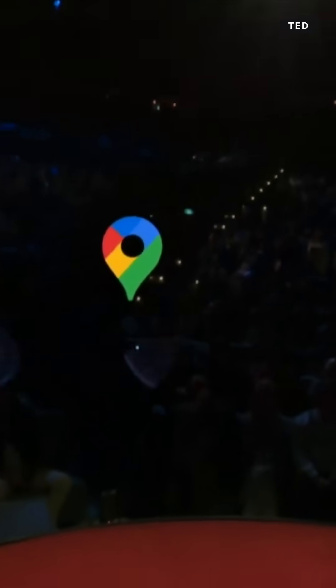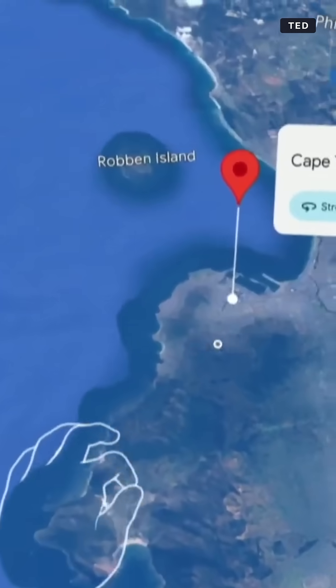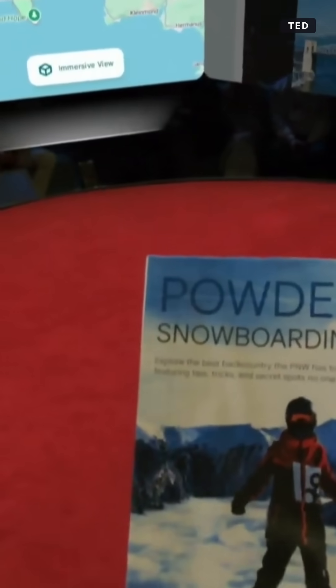As you can see, the AI is taking Max's requests, figuring out how best to answer it, opening up the Maps app, and from there he can actually explore anywhere in the world in this 3D view.